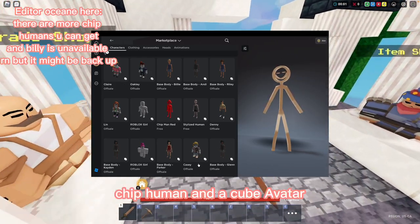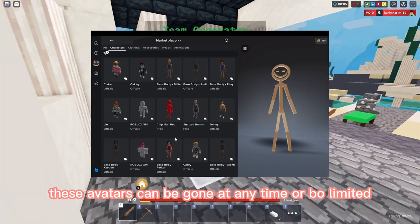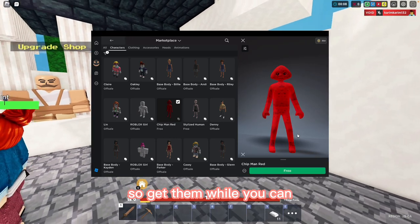There are three other avatars you can get for free: Stylized Human, Chip Human, and the Cube Avatar. These avatars can be gone at any time or be unlimited, so get them while you can.